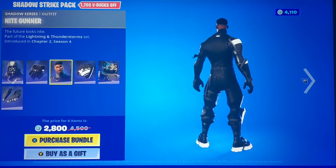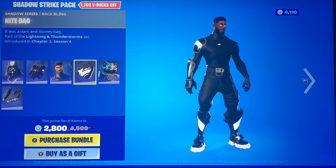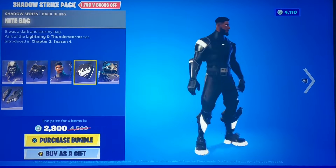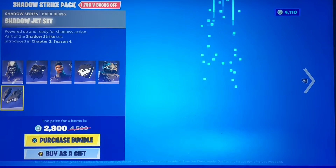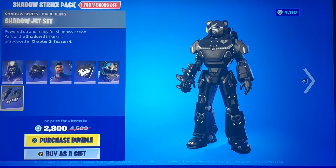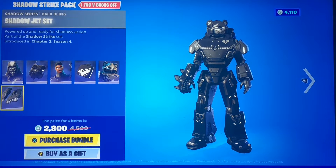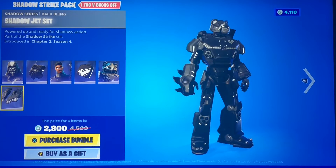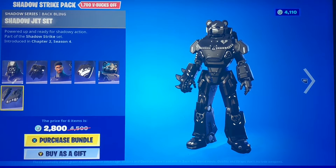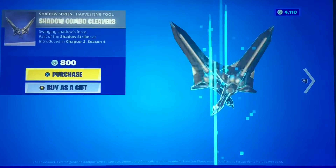The Night Gunner with the Night Bag — he always comes back whenever the Bright Bomber comes back, so he's kind of more common. The Mecha Team Shadow with the Shadow Jet Set — this one did come back the other day with a new glider, but it was just a different color and a different set. I guess the rarest one is Shadow Archetype honestly.